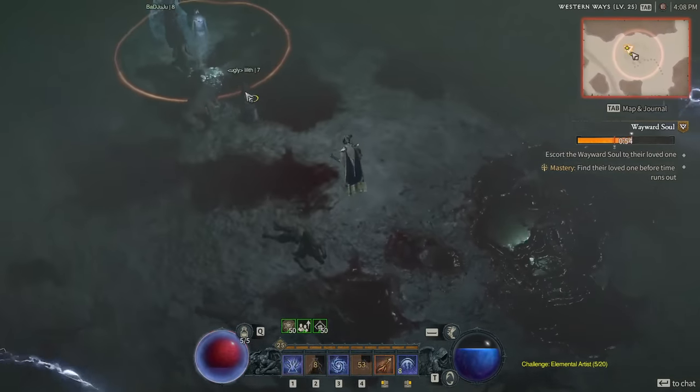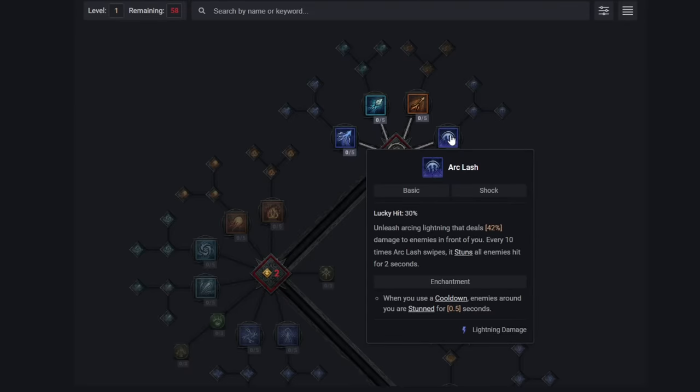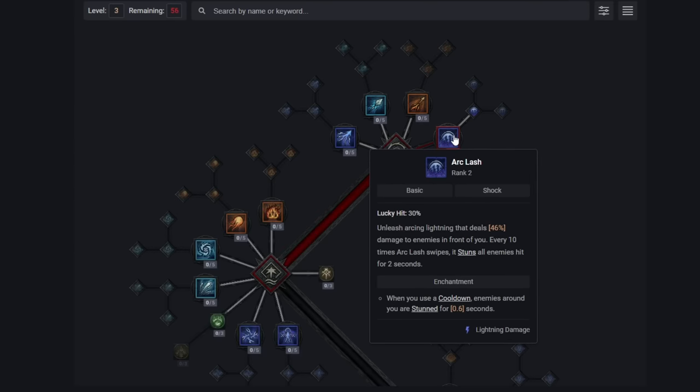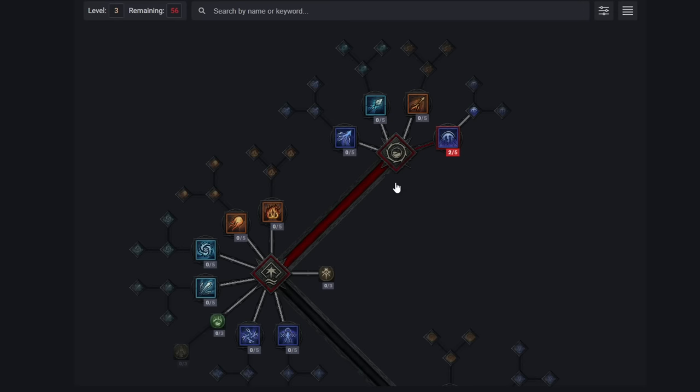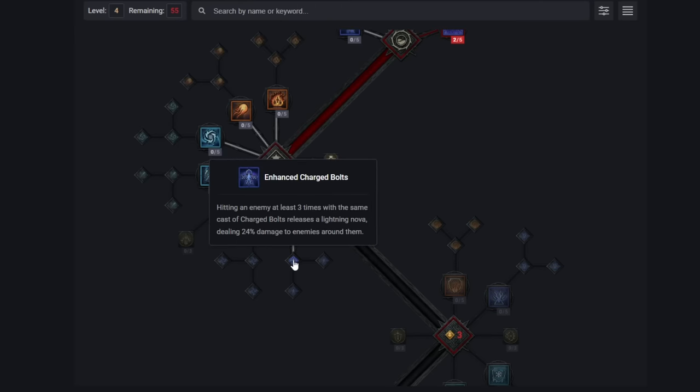Unstable Currents is the premium boss-shredding ability that will have you chewing through big single-target enemies in seconds. It's all here and it's good. We want to start with Arc Lash, as it is the core of the build — it will also be our level 30 enchantment slot, so keep that in mind. We don't need to enhance it yet, just get a little bit more power and extra ranks. Then we move on and grab Charged Bolts — this will be your main mana spender and filler ability; just throw it out whenever you have a spare moment, as it feeds into the entire engine of the build.